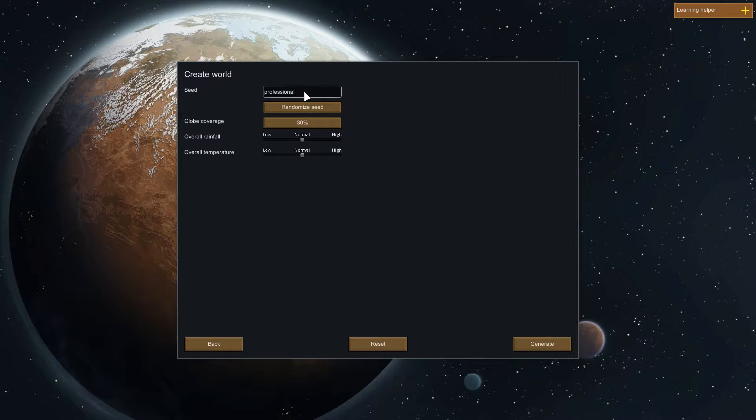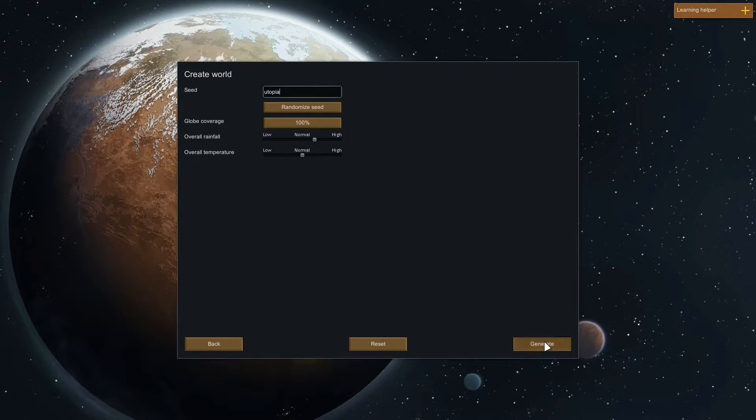Seed 'professional' — interesting seed. I do want it to cover 100% of the globe, and I want a little bit more than usual rain. Temperature is fine. I tested it out and it's not really that long to generate an entire planet on my computer. We shall name this 'Seed of the World.' Because I cannot wait for the new expansion, we're just going to call it Utopia. I used to record with Fraps, and the game would just crash on world generation because Frapsing while generating the world really messed up everything. That was ridiculous.